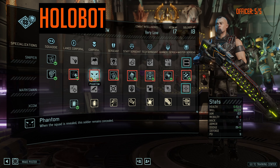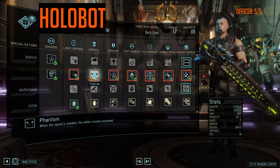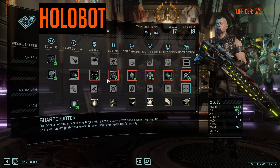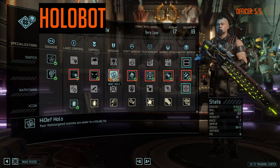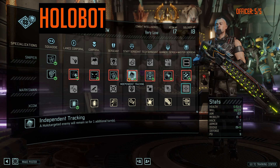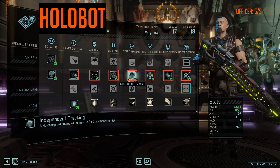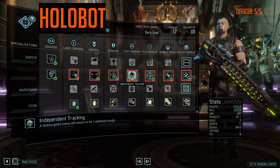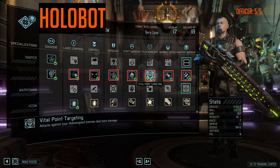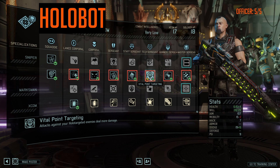Make them an officer — this is it. You can see that five-out-of-five officer rating. The Holo Targeting Sharpshooter synergizes so well with officer abilities. You can Holo Target an enemy and then use your Command to give other soldiers shots at that guy, and there are officer abilities that really pair well with being a Sharpshooter. Higher crit chance on enemies you Holo Target from the perk row, and Independent Tracking lets enemies stay Holo Targeted for an additional turn — great for when you spot a group but don't want to engage until next turn.